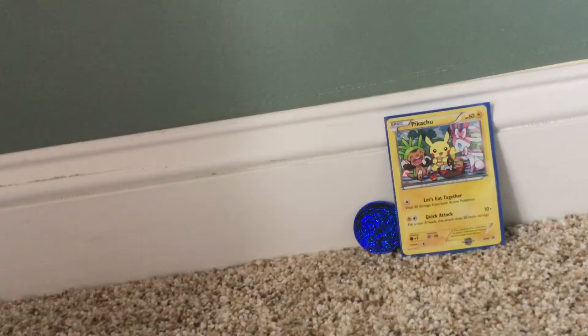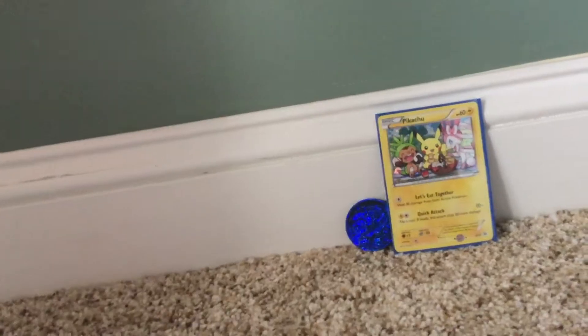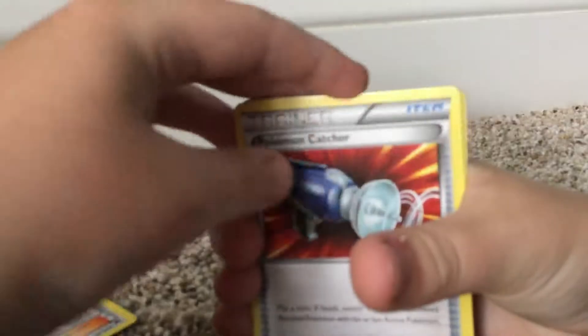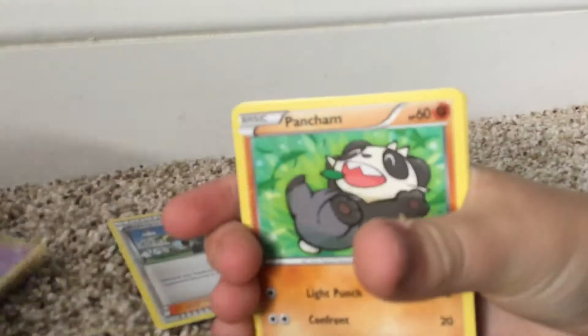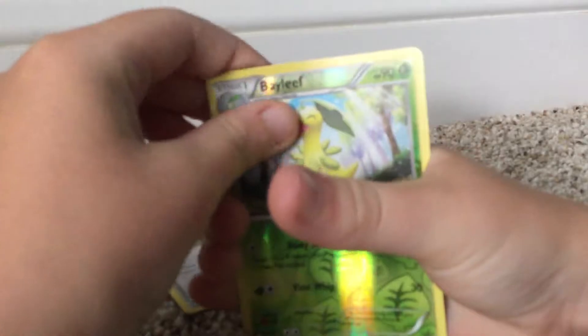Let me do the shuffle, let me do the card trick. I got — okay, I'll just pick it off. All right, I got: Chikorita, Nosepass, Leaf, Pokémon Catcher, Honedge, Pancham, Blitzle, Staryu, Espurr — and a shiny Bayleef. What's next?